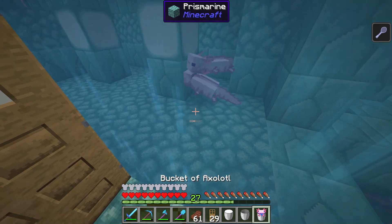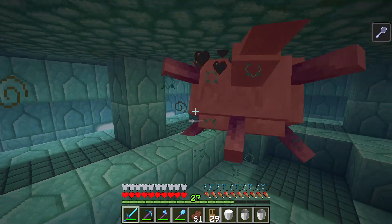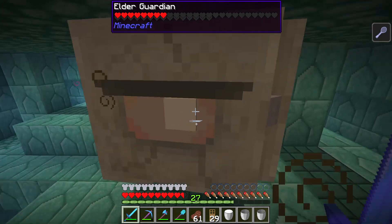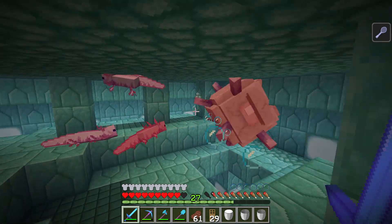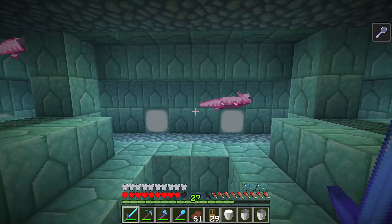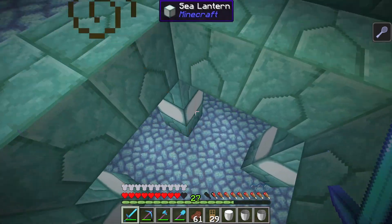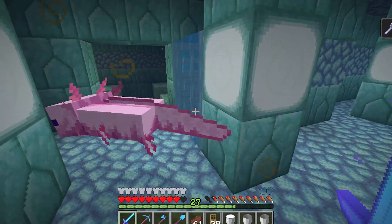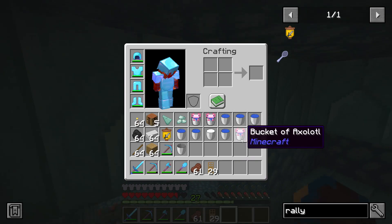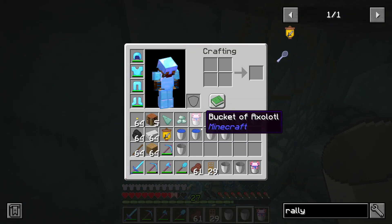Let's release some more axolotls and hopefully they will head up to help us with the big guy. Right, guys — up here then. There he is. Let's take him on, which one of you are already in the process of doing so. There's another. Thank you very much. That's it, guys — fantastic. Well done. These axolotls are so much better than those bloody idiot guards. Right, a few more elders to go by the looks of it. I see some other axolotls have already found another guardian for us, so let's quickly release a few more before we have too many casualties.